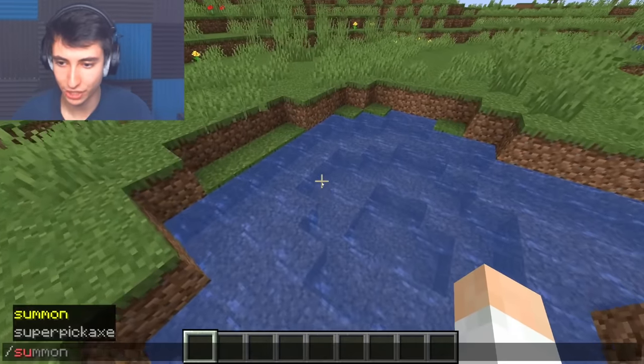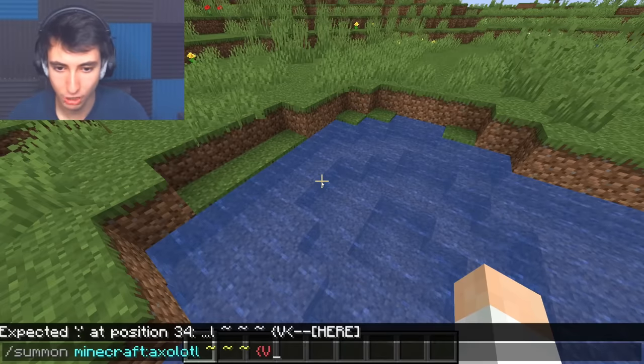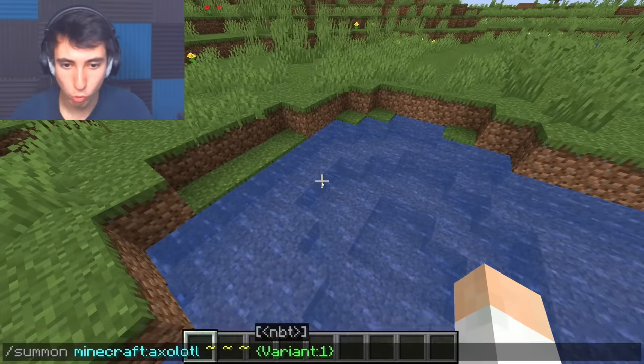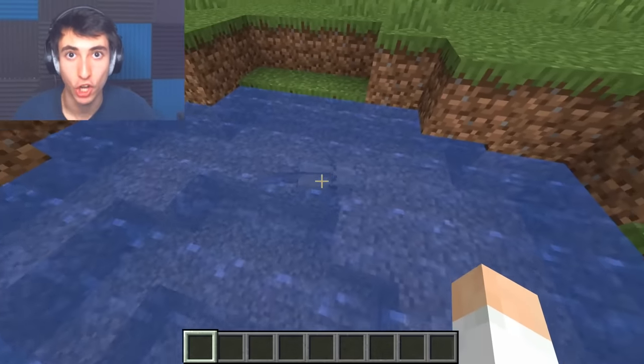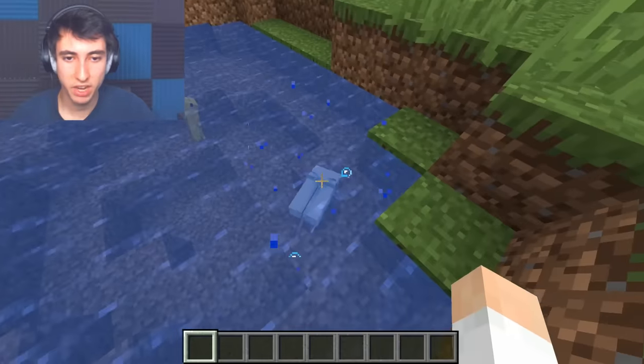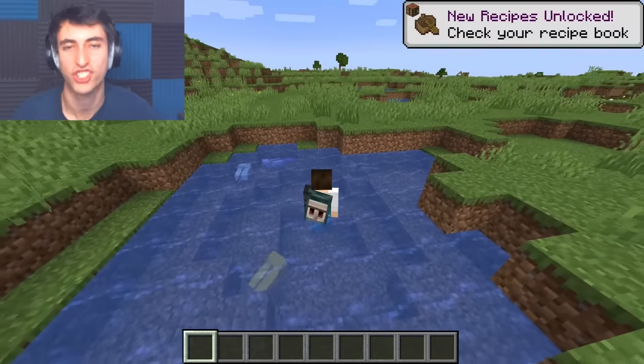So gamers, if you go ahead and do slash summon Axolotl, and then do the random cords, but then go like this — you put variant, and then the number one or anything like that, it spawns in an Axolotl of a specific color. If we do two, it's the golden one, three is that one, and then four is that one. And that's it, right? These are the only colors of Axolotl... psych!